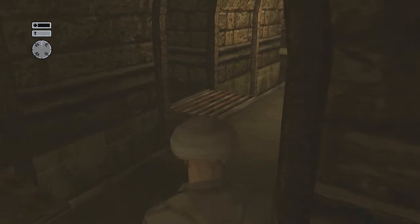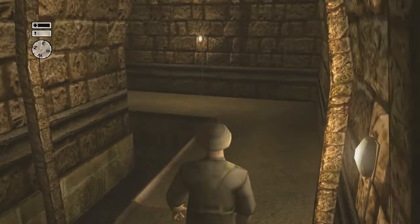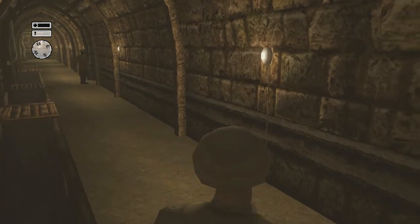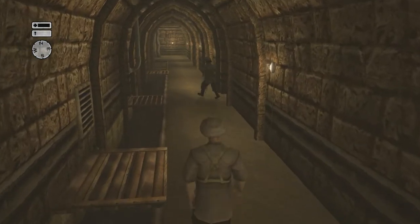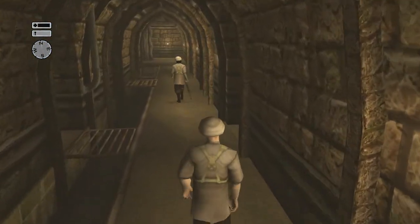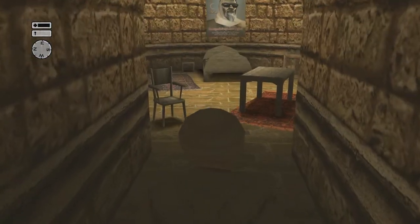This next guard is actually kind of tricky, and what makes it tricky is getting in here and taking out the lieutenant, which is our target. He's easy to take out once you get in here, so just wait for this guard to do his thing and then he will actually turn around and start walking that way. As you can see, you want to hurry up and get in here a little bit faster — you don't have to run, but you want to hurry.